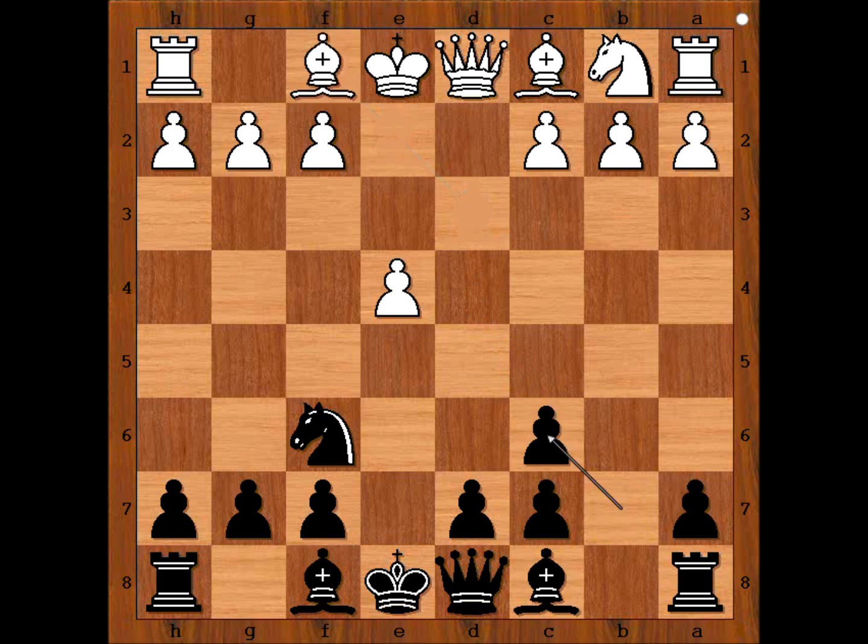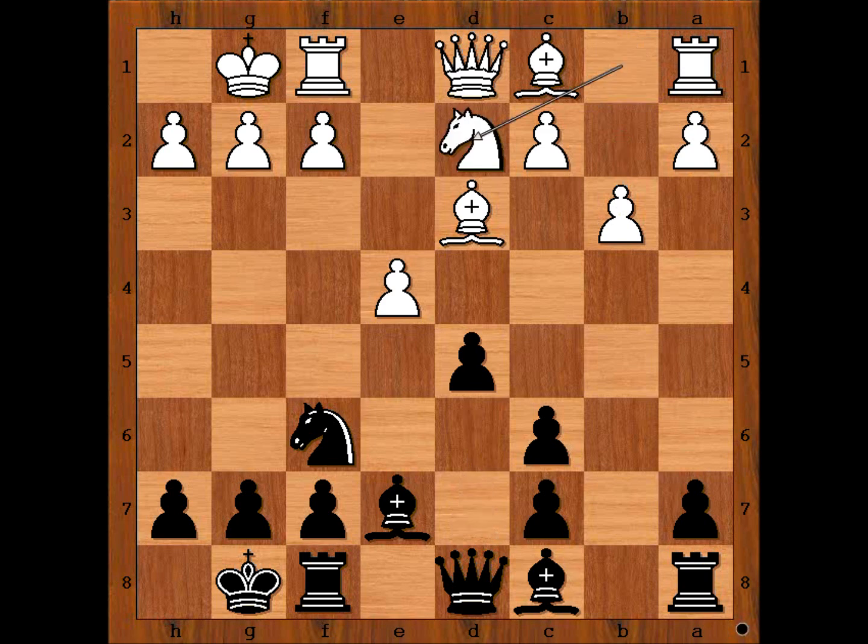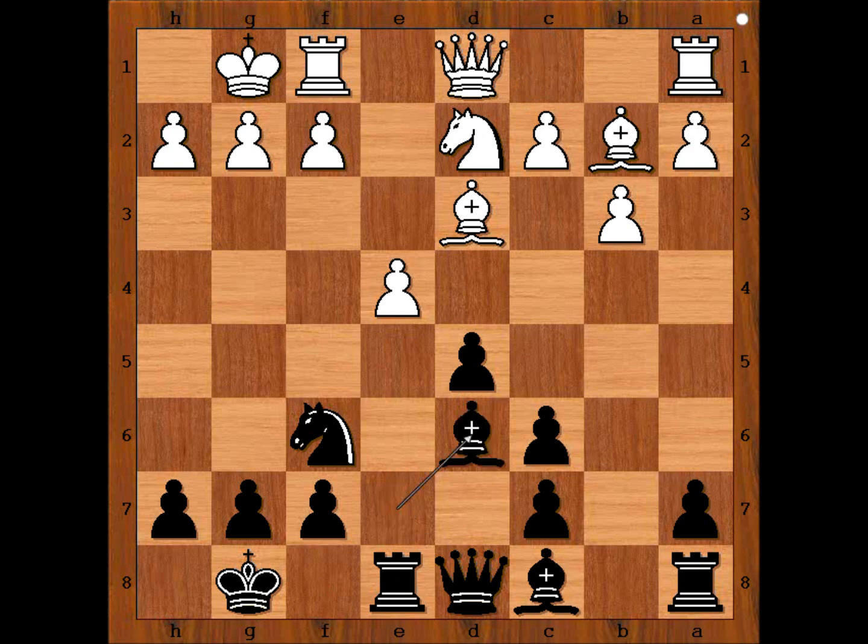The most popular move in this position is e5. We have bishop to d3, bishop to e7, and both players castle kingside. b3, d5, knight to d2, rook to e8, bishop to b2, bishop to d6. White to move.